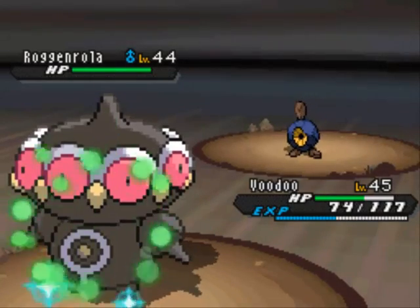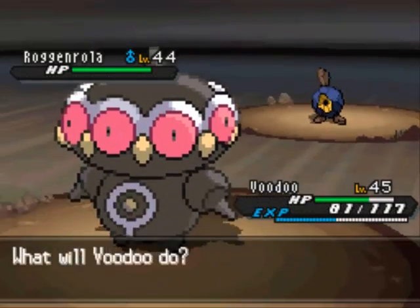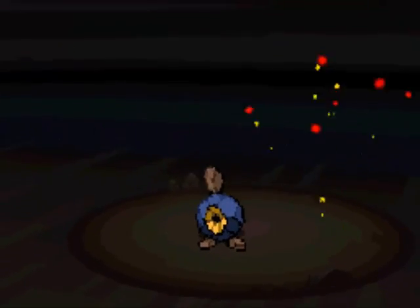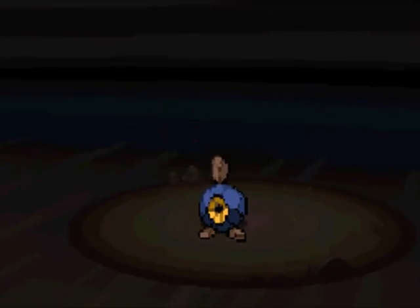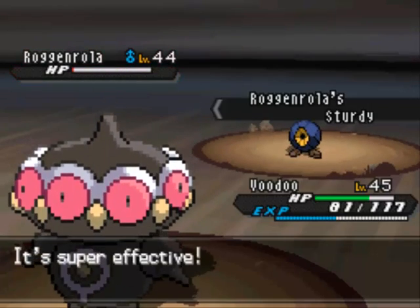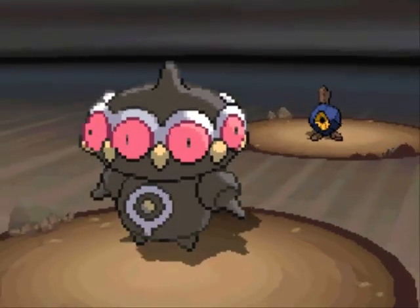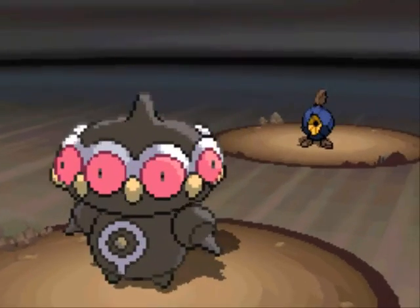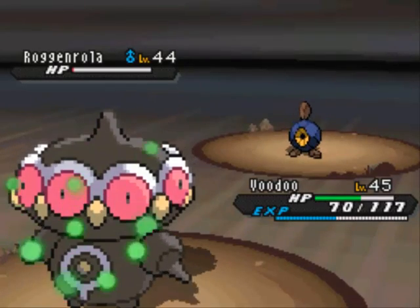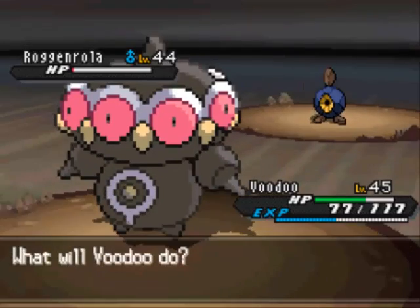He's gonna use Sandstorm, which isn't even a bad thing for Claydol being a Ground type. It's time to stop messing around - Earth Power. Now watching me use Explosion this turn... oh, and the Sturdy let it hang on. He's gonna use Stone Edge though, so that means I can knock him out. These battles are just kinda tedious because it takes a while to deal with the whole Sturdy thing.